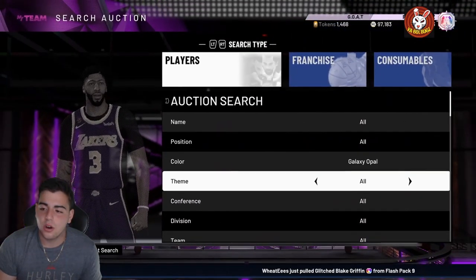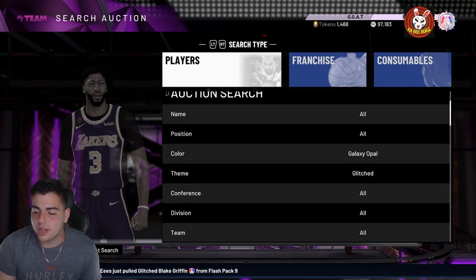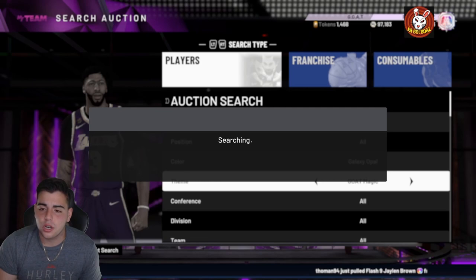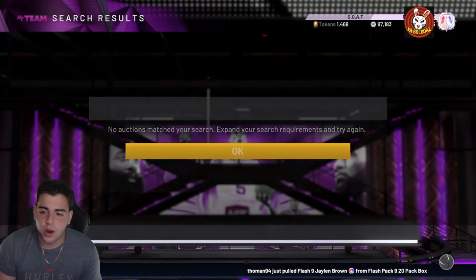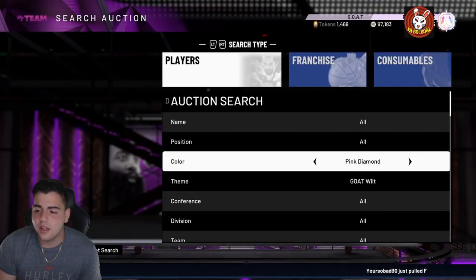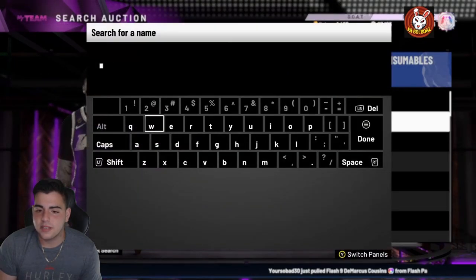Filter five is the Galaxy Opal GOAT filter — it's one of the easiest filters. The chance of getting a GOAT card is low, but here's how it works: Galaxy Opal, GOAT, go to Jordan, search; then go to GOAT Magic and search. If you do this every hour, you'll most likely get a snipe. You cycle through — Wilt, nothing; Shaq, nothing; Jordan — you know what I'm saying. This filter is pretty solid right now.